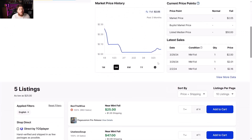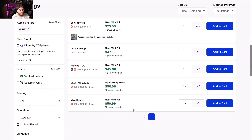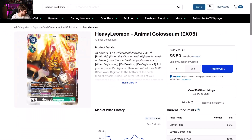Pegasmon X-Record pre-release stamp — what happened? When did this happen? We're now at $25 to $45 to $60 for this card. Europe side looking like 50 cents to 70 cents.